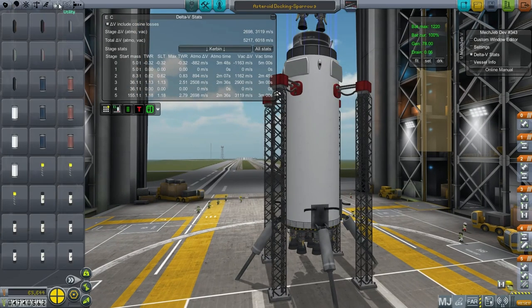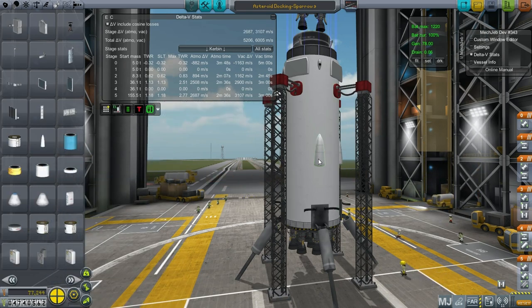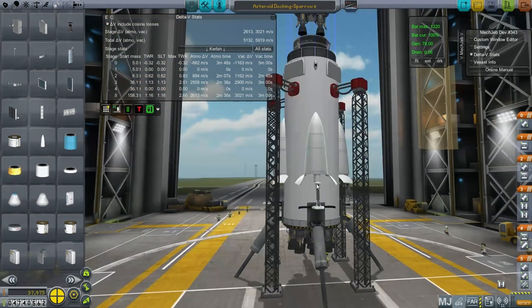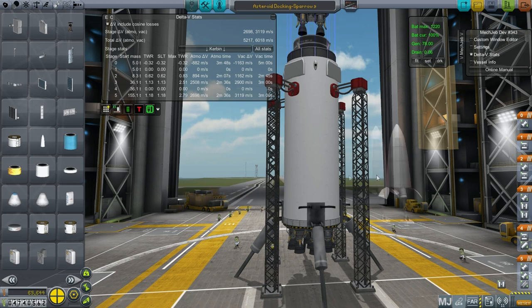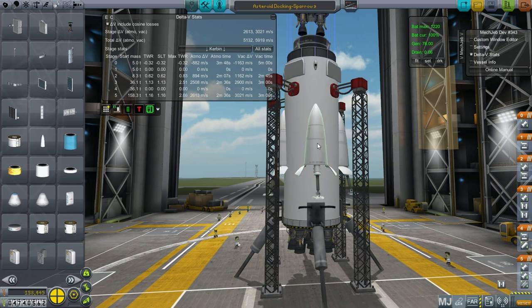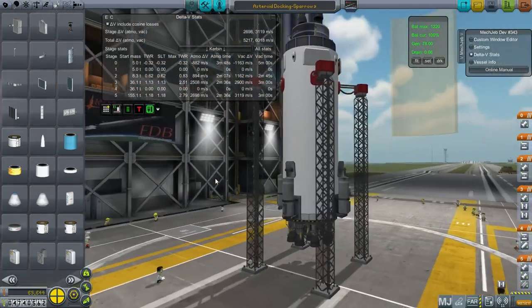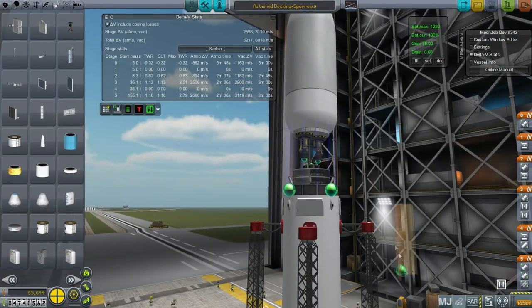I originally thought about using these lander legs, which would of course look a lot better, but I need to size them up to their maximum because they're very tiny. Even though they look better, the cost difference is significant — 65,000 here, and when I add them the total jumps to 158,000. I didn't even think it was going to be that much. Their lander legs are more expensive than the entire rocket. So I decided to just go with these landing struts — I can't afford it otherwise.